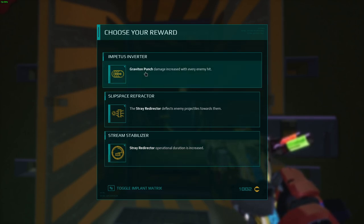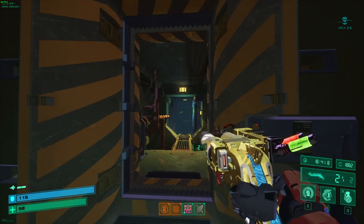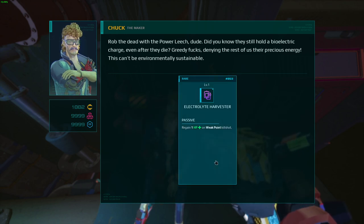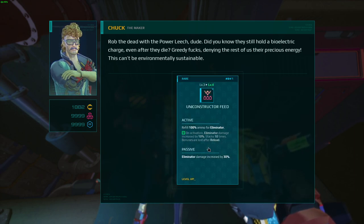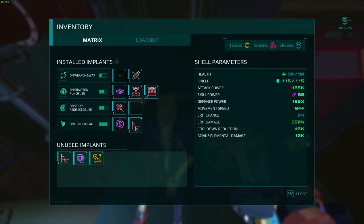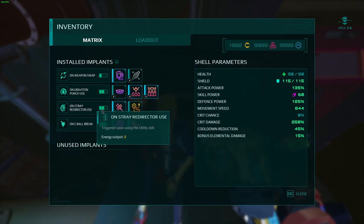The operational duration upgrade is good for tanking lots of attacks in succession against Liz, but once you learn Liz's fight it's not really needed. I'll go with the damage boost — even if you only hit one enemy it gives you a damage boost. At Chuck's shop, I should level up a couple of things first instead of buying implants right away. I'll keep this for the passive — it's a nice passive — and throw this on as well.